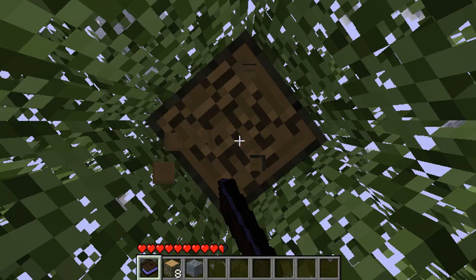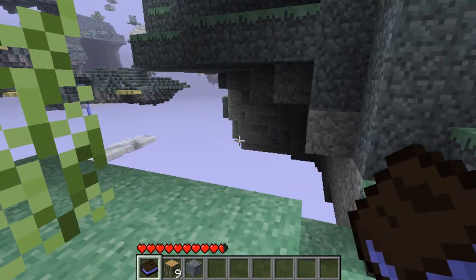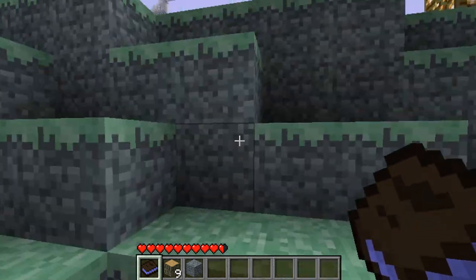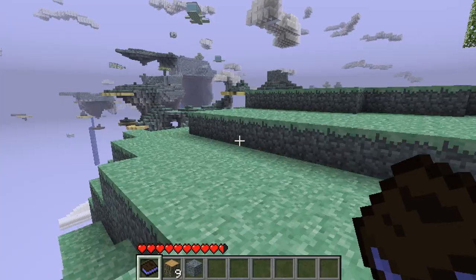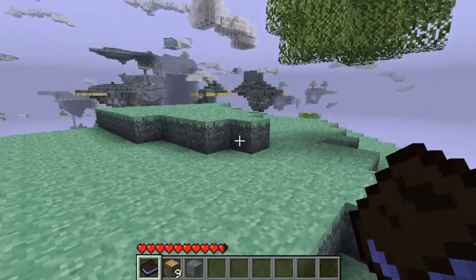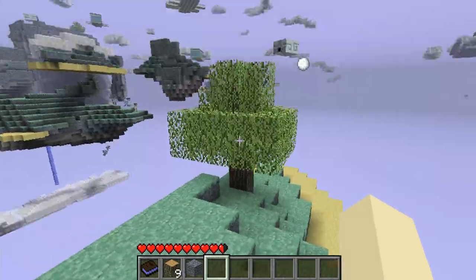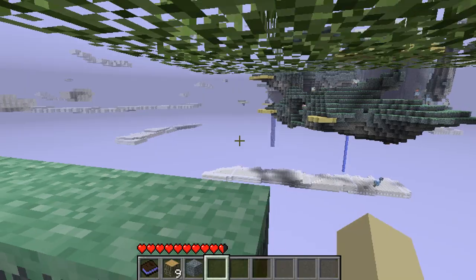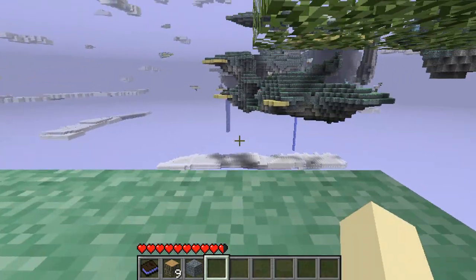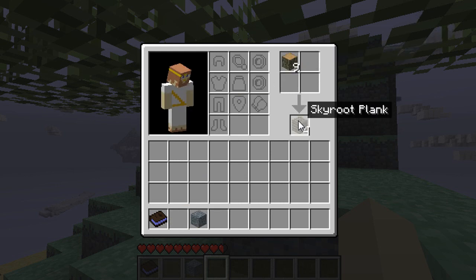I also figured out that skyroot tools — like the things you craft from skyroot — give you two of anything they can mine. I knew that before but had forgotten. Someone in the comments reminded me, so thank you for that. We're gonna be making some skyroot tools, get a lot of holystone and whatnot. Watch out for quicksoil! Let's get over here so we don't die. We started on an island with literally nothing. Let's make some skyroot planks.